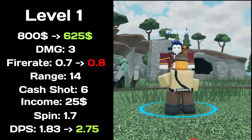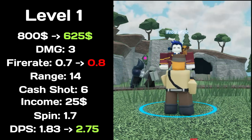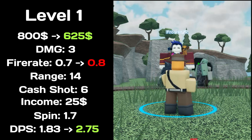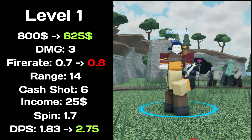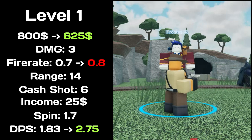At level 1, total price decreased to $625, deals 3 damage, fire rate increased to 0.8, has 14 range, income at $25, spin time of 1.7. Total DPS increased to 2.75.